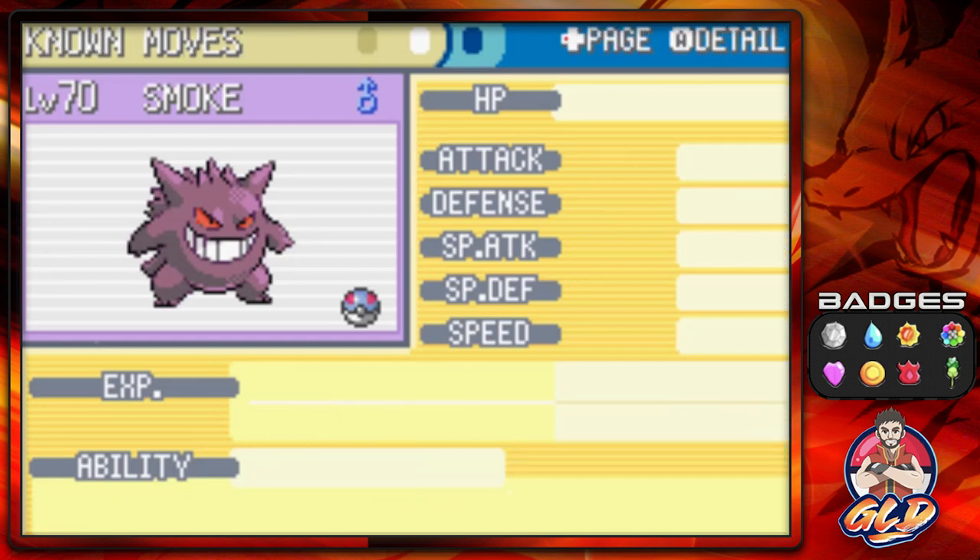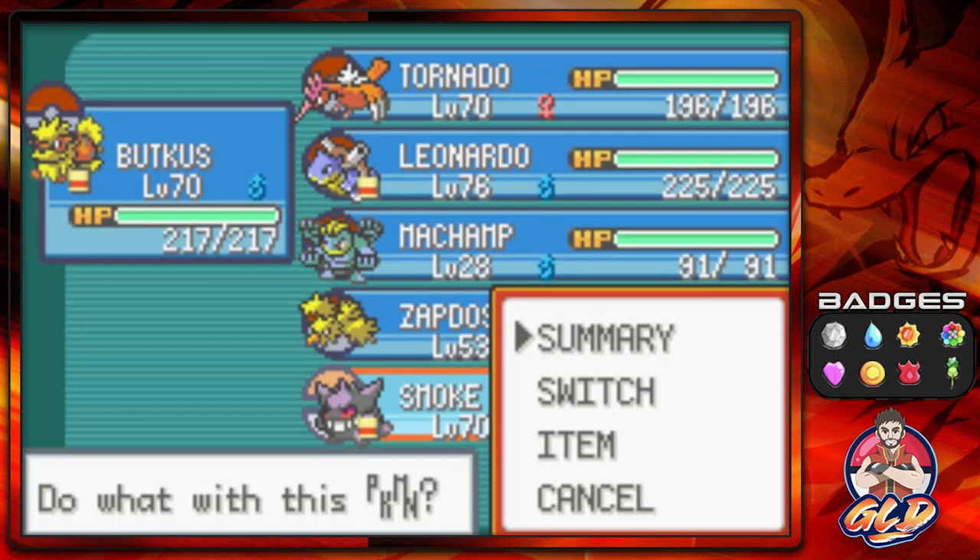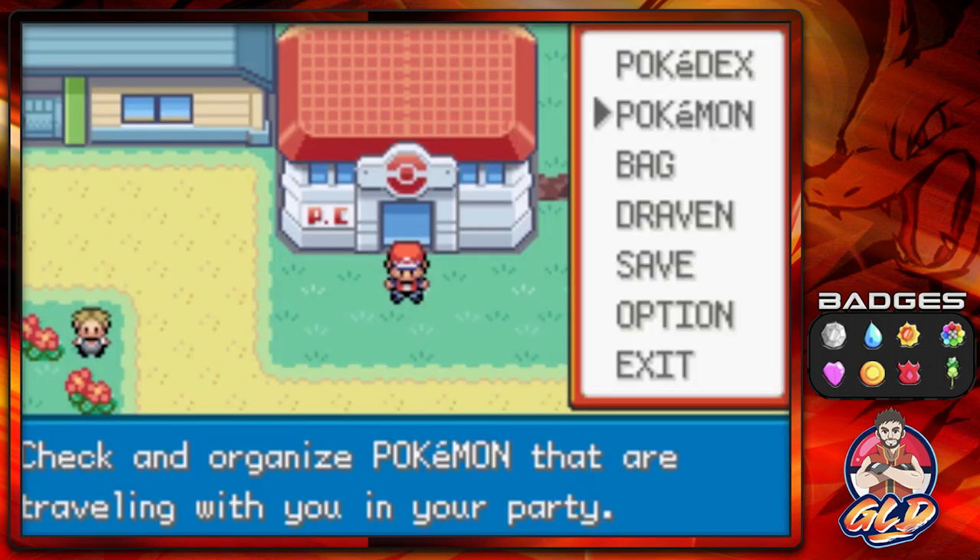We did teach Smoochum Hypnosis — this is the Smoochum we had from the very beginning, before we replaced it with another one. We found two Tiny Mushrooms: one from a traded Pokémon and one in our PC, and we taught this Pokémon Hypnosis over at Two Island. So now it's finally time to go up against Mewtwo.